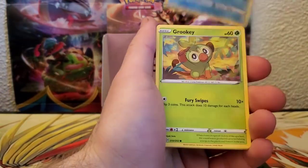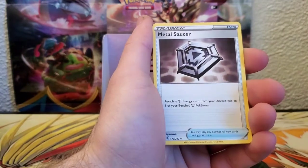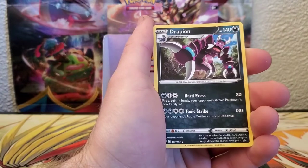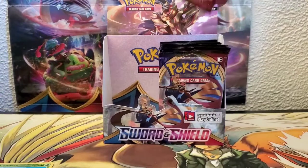We got Rookidee, Krabby, Grookey, Energy, Salazzle, Metal Saucer, Rotom Bike, Cottonee, and a Drampion for the rare.